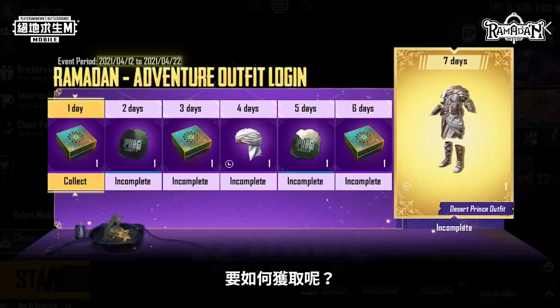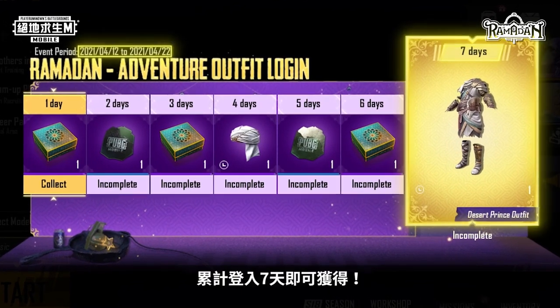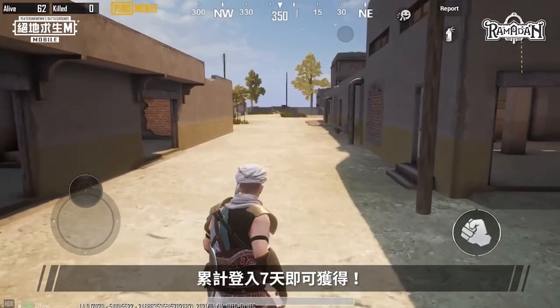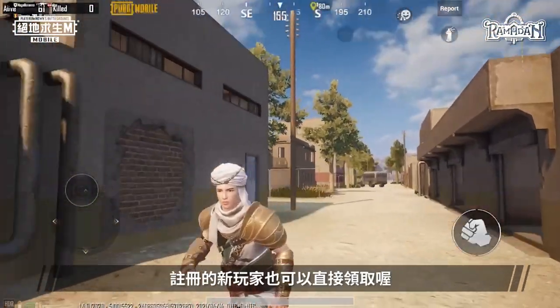How can you get this? From April 12th to April 21st, log in for seven days to get this outfit. New users who register between April 12th and April 25th will be able to get it without hassle.